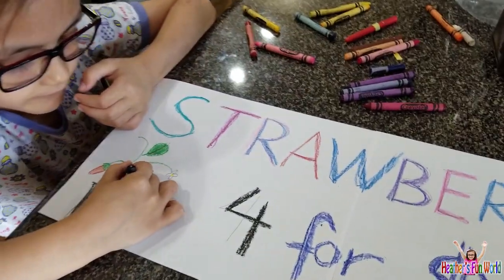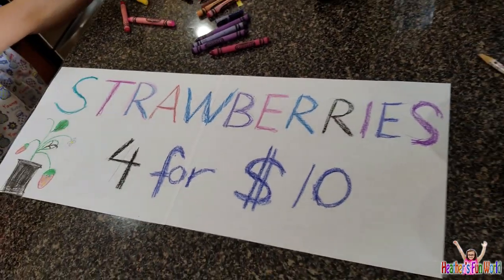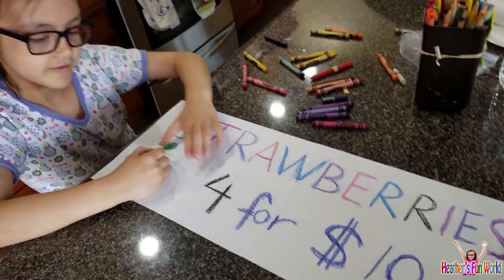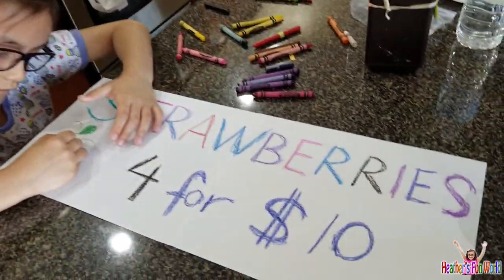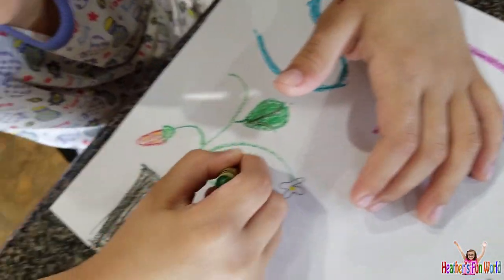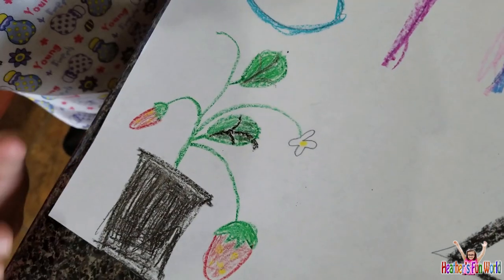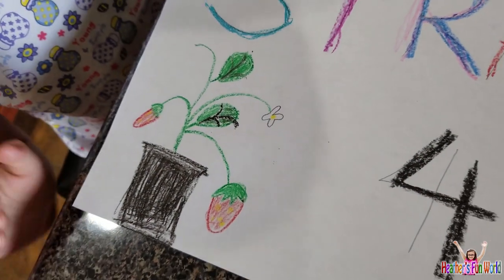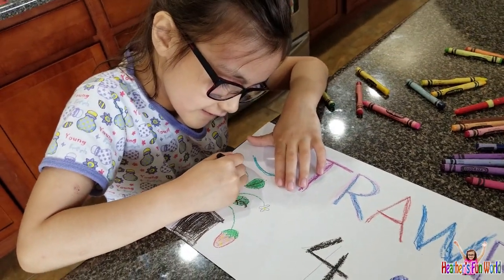So let's see what your sign looks like. Strawberries for $10. Okay, that's really colorful! Oh, you're drawing a strawberry plant! Wow, that's so pretty! You're a good artist! Good job!